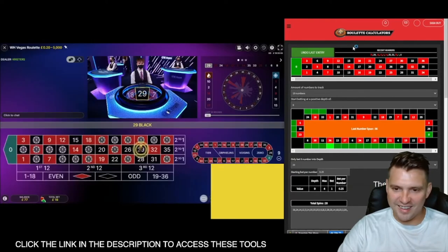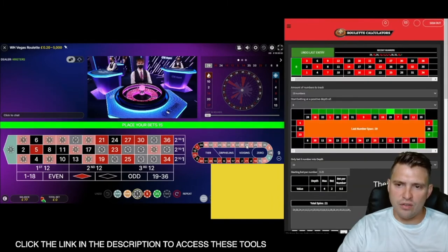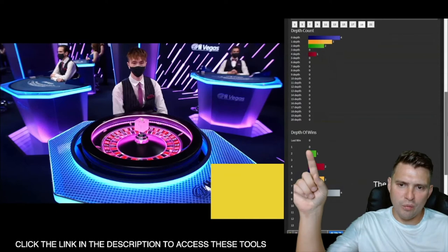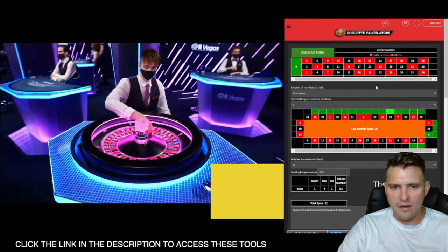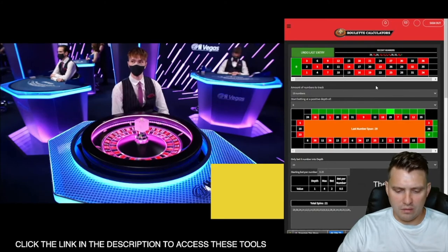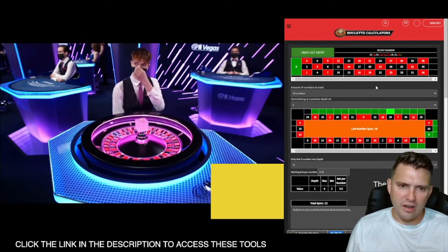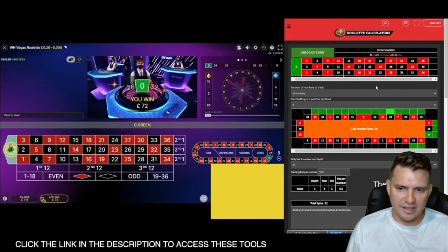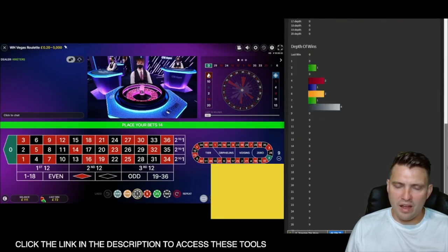It's gone back to the unhighlighted — pretty unlucky. Sam's had a series of bad hits. You can see: zero, one, zero, zero — it's currently on a depth of one. Sam's gone back to betting on the highlighted section again. Looking at the graph, at the end of each unhighlighted block it is hitting the highlighted section. That went to zero — he got the win. He did a progression — you can see it's £72 on that bet, putting him at £111.